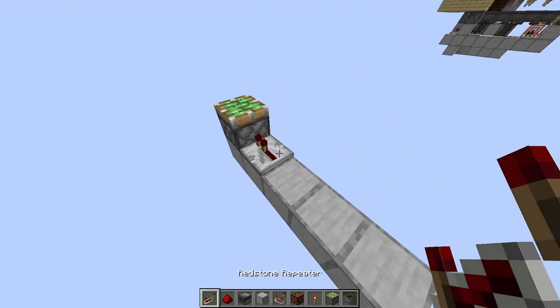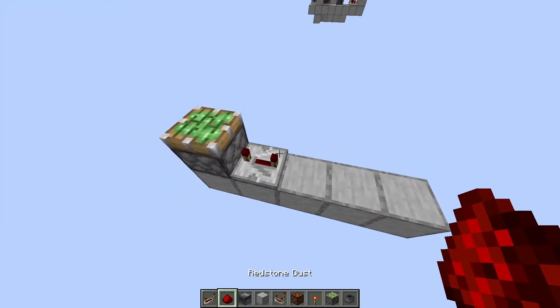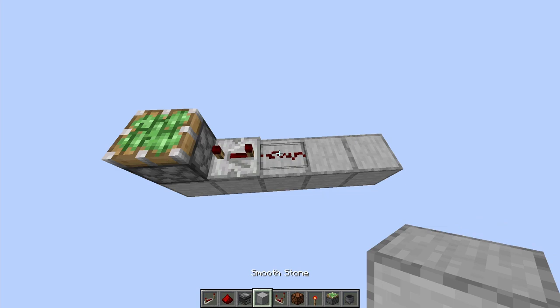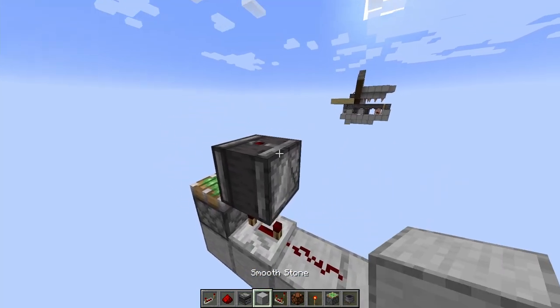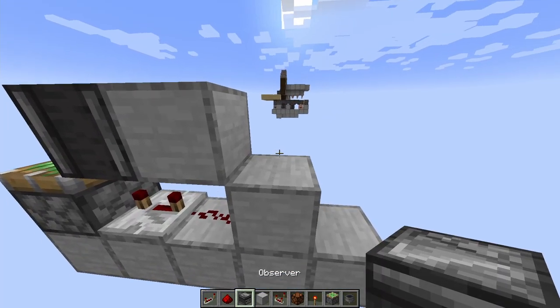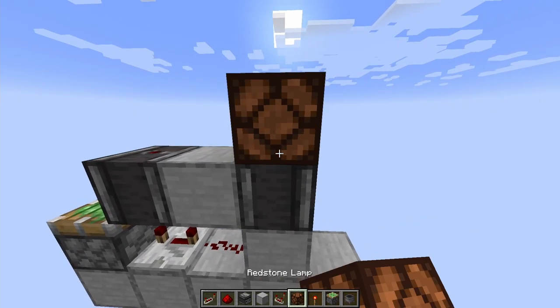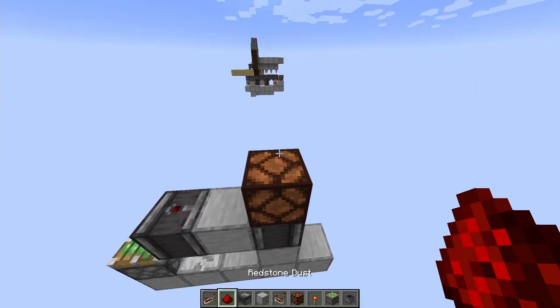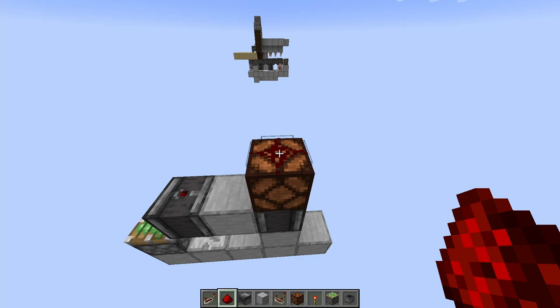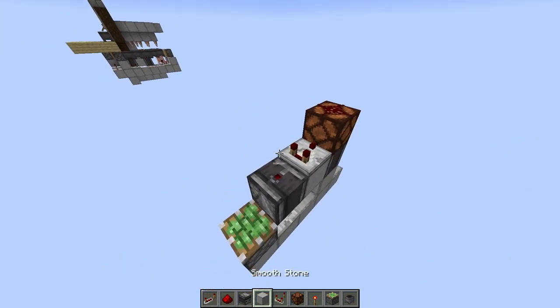First, place down a sticky piston with a redstone repeater into it and set it on four ticks. Behind the repeater, place a redstone dust facing into the repeater. Place an observer with a block right next to it, then also next to the redstone place a solid block. On top of this solid block, place an observer facing upwards with a redstone lamp on top of it. On top of this redstone lamp, again place a redstone dust. Then facing into this redstone lamp, place a redstone comparator with a solid block behind it.